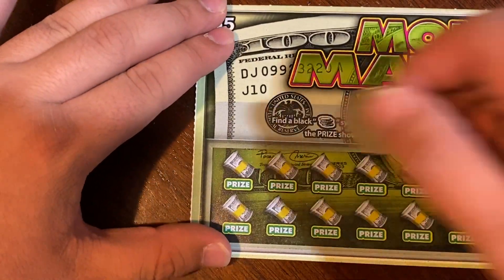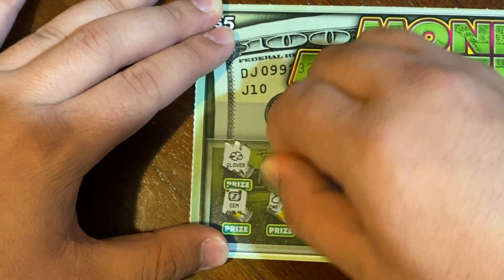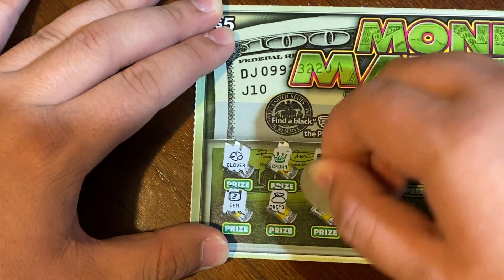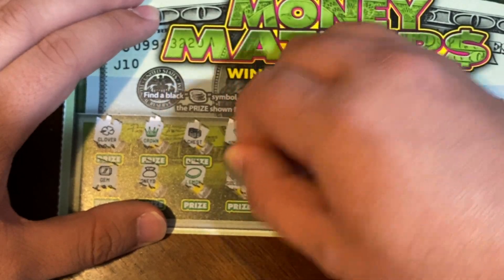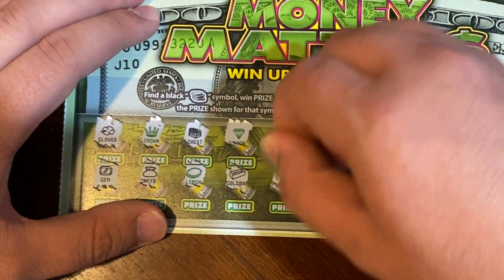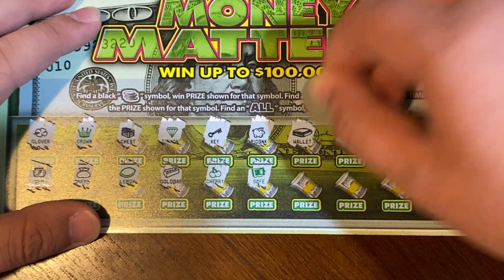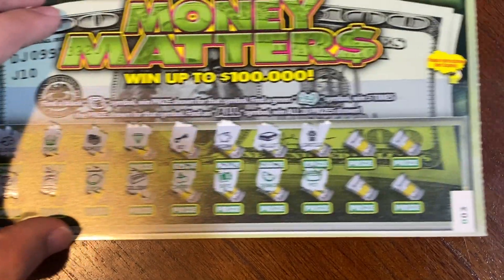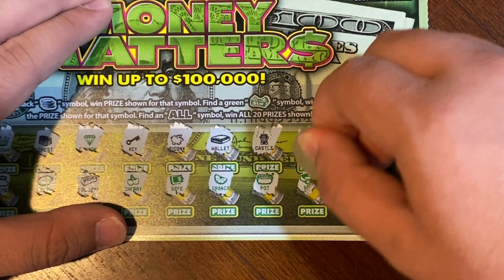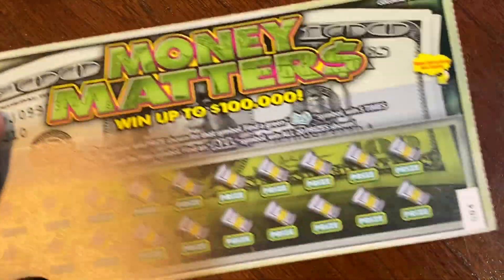Starting on Money Matters ticket 3: clover, gem, crown, money bag, chest, lemon — moving over — diamond, gold bar, key, cherries, piggy bank, safe, wallet, orange, castle, pot, star, ring, ring, rose, and a necklace. So nothing on ticket three.